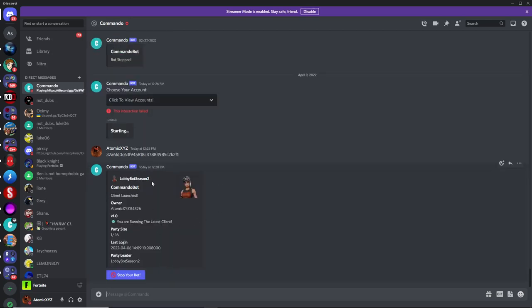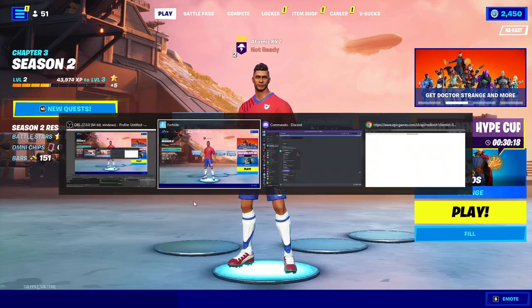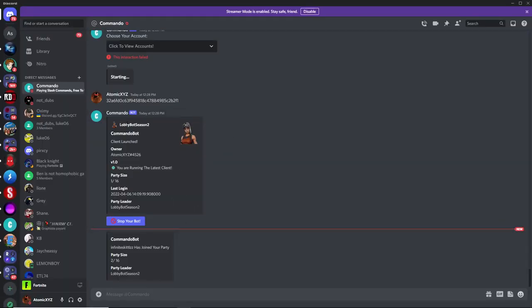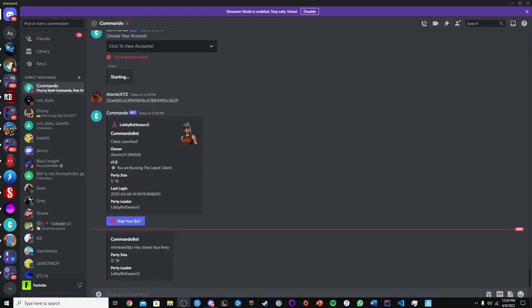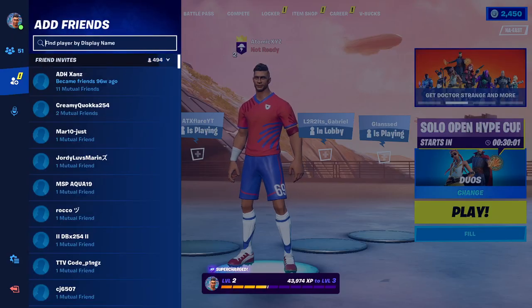So now that your bot has been created, you can launch up Fortnite on whatever device you want to use. You can do this on a phone, console, PC, or any device that can run Fortnite. So now that you have Fortnite launched up, just head back over to Discord, and you'll see the lobbybot's name appear up here. So now what you want to do is head back over to Fortnite, go over here, and then type in the lobbybot's name.